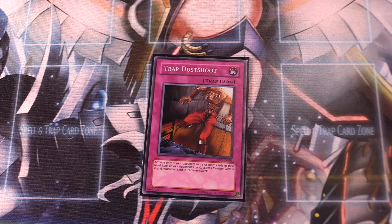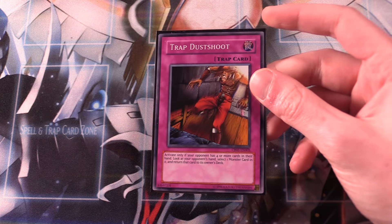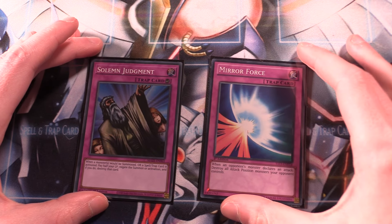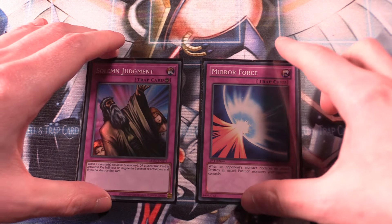One copy of Trap Dustshoot, which is really good for hand knowledge. It will be sided out if you have to go second, but activating it when your opponent has four or more cards in hand lets you look at their hand, select one monster card, and return it to the owner's deck. Absolutely insane — no wonder it's banned in modern formats, but it's limited in Edison. Finally, Mirror Force and Solemn Judgment round things off as two of the most powerful trap cards in Edison. Solemn Judgment is essentially a big negate: when your opponent would summon a monster or activate a spell or trap, pay half your life points to negate and destroy that card. Mirror Force is a classic blowout — essential to run one copy.